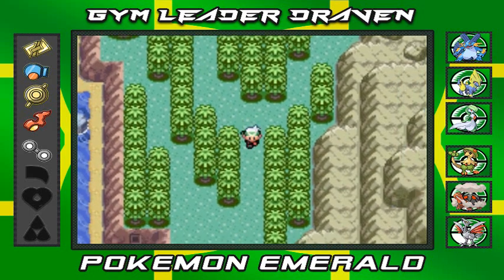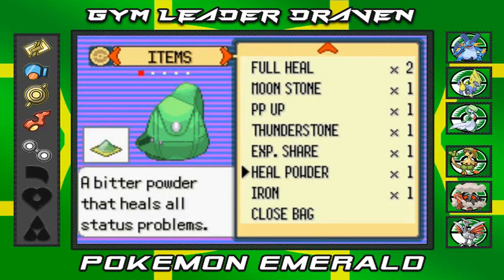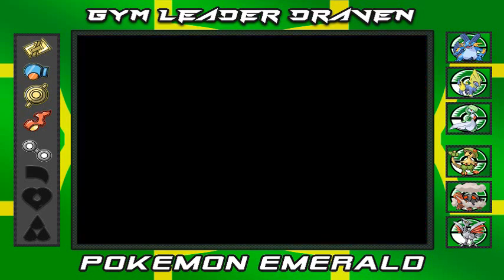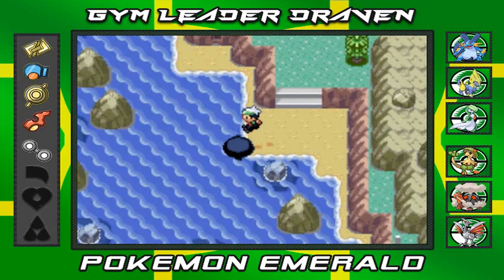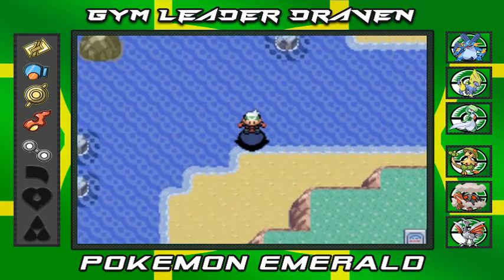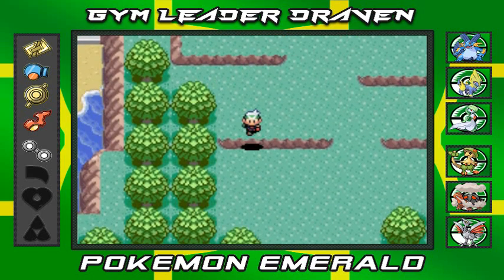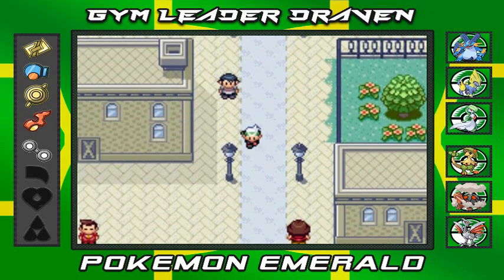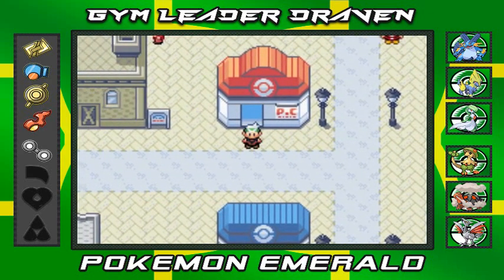That's pretty much it for this area. There are more secret base spots but they all look similar. The next area will be the Trick House, so I'm going to use the Super Repel and head back to Rustboro City. Hopefully the Trick Master is done with his tricks. So yes, finally, hopefully we don't screw up anymore this episode. Thanks for watching guys, see you in the next episode.